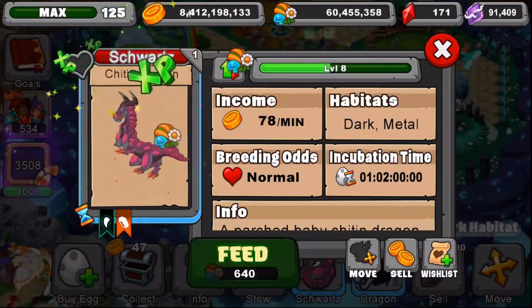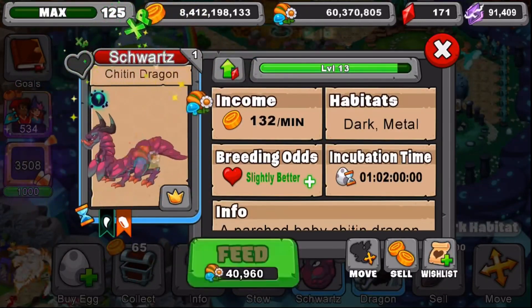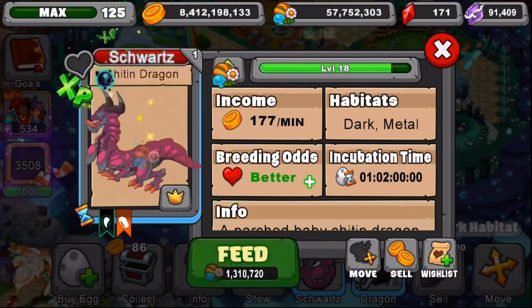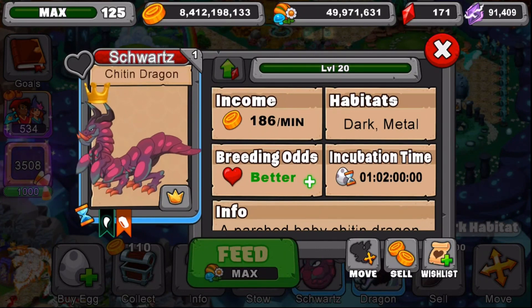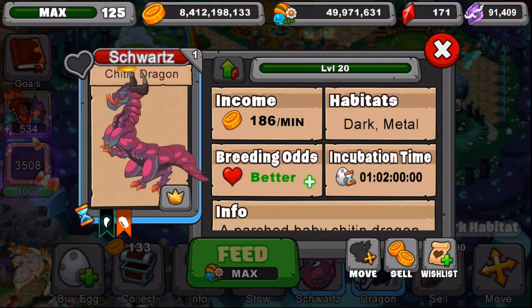Let's take him to level 20 and see how much gold he produces a minute. We're almost at level 20. He produces 186 gold a minute — Dark and Metal Dragon, better breeding odds, and has an incubation time of one day, two hours.